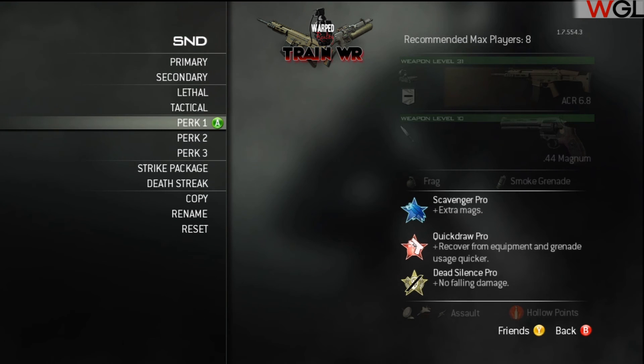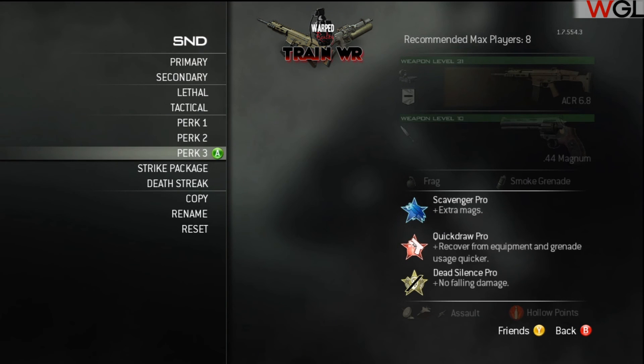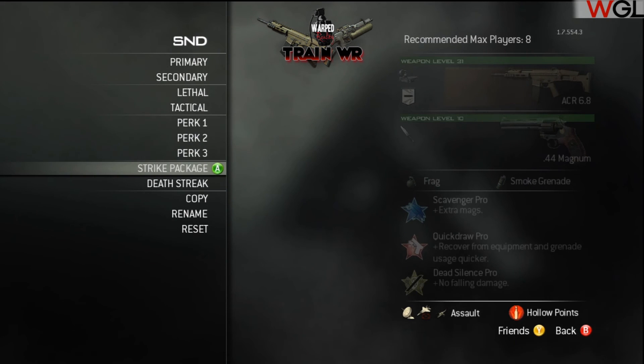With just the standard weapon ammo, a few games in I tend to run out, so scavenger just makes me a bit more comfortable. It can be a problem with sound whores, but I don't tend to see it initially. I also like to play back in spawn watching behind as well, and it's just there in case I need it.